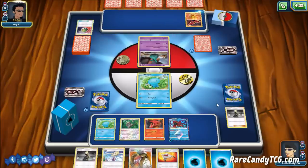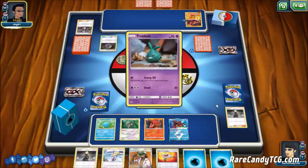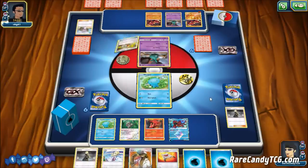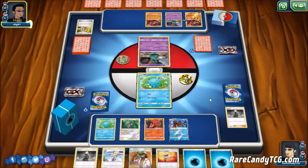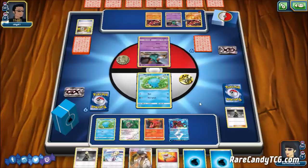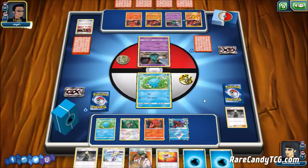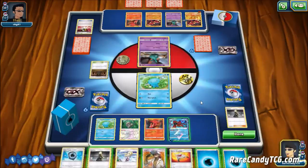Our opponent plays a Nest Ball — it's probably the Buzzwole Garbodor deck, and yes, this is the Buzzwole Garbodor Shrine of Punishment deck — a battle of the Shrine decks. We have Kukui to deal with 130 HP Buzzwoles, but Trashalanche is going to be doing a lot to us. It might be a little favored for the Garbodor deck since getting Garbodor going requires fewer resources than three energies on a Quagsire.